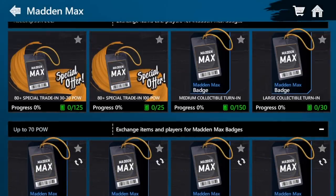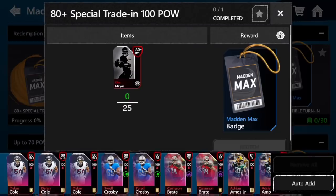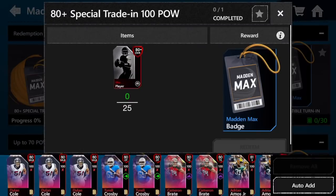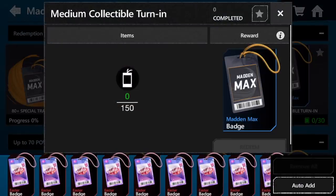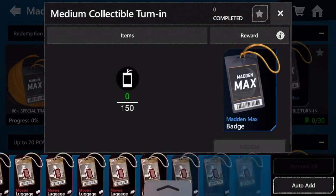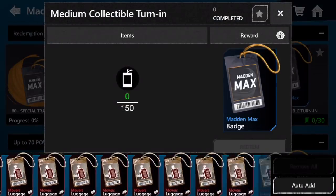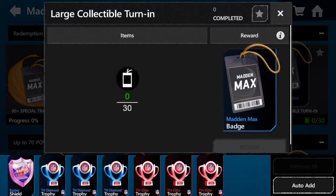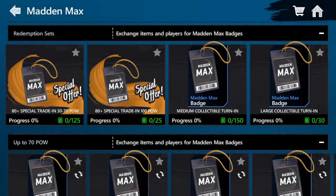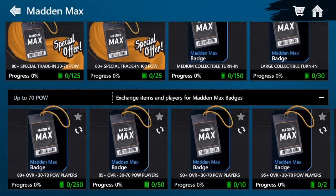Do not do those sets. They have these special offers — you can do that once if you're really looking for that 100 power 80 plus special trade-in. Then there are a couple of collectible trade-ins. I've got a lot of movers luggage but definitely not enough for a badge. There's also the large collectible trade-in — things like an Easter shield, some team hero trophies, stuff like that. But players are really going to be the biggest thing.